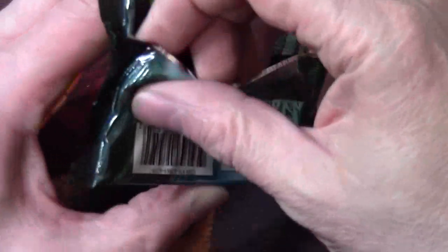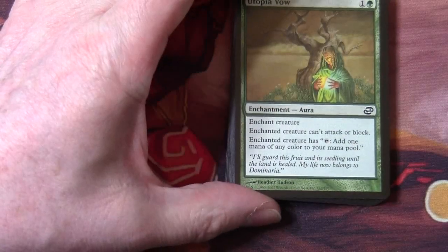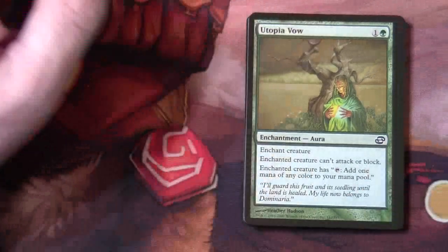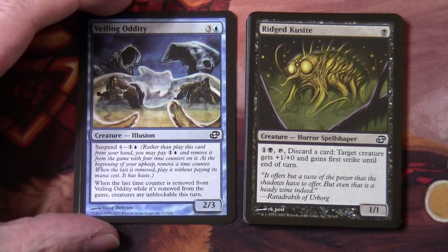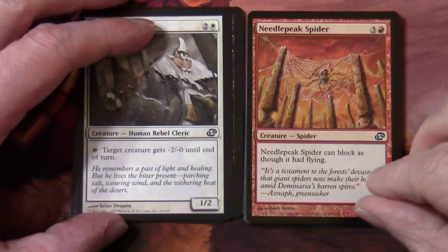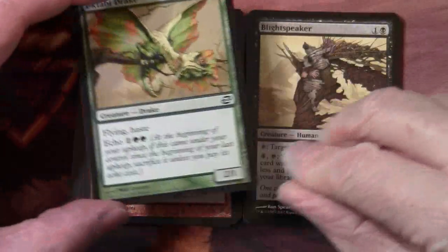We have our last pack of our second lot of five — are we going to be greedy and hope for a Damnation after getting our rather nice Borg last week? Starting with our commons: Utopia Vow, Veiling Oddity, Rigid Coup Sight, Salt Field Recluse, Needle Spike Spider, Dust Corona, Yukitabi Drake, Blight Speaker.